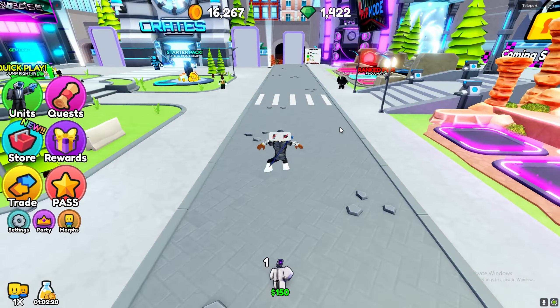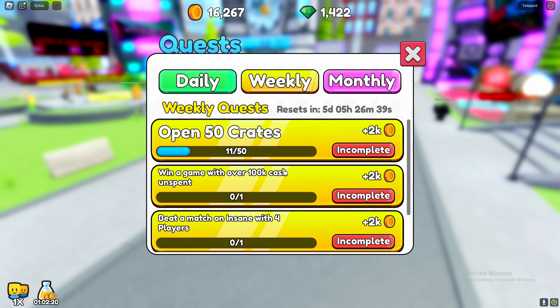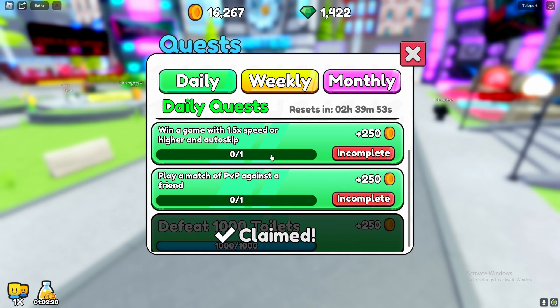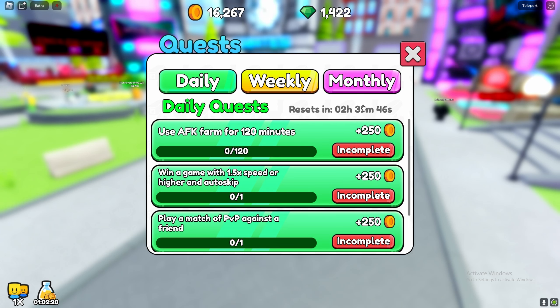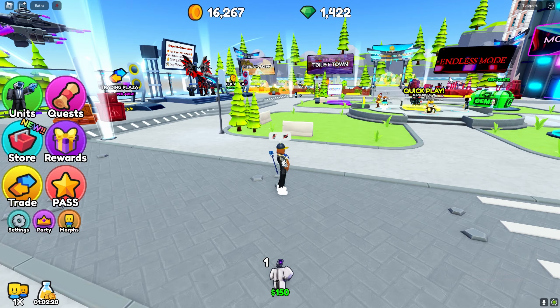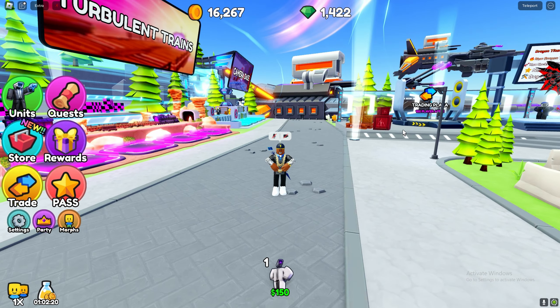Another tip is about your quests and pass. Don't focus on these, but if they are pretty easy — like win a game with over 100k cash unspent, beat a match with four players, or win a game with 1.5 speed or higher in auto skip — then go ahead and do those. The pass will also give you XP, and sometimes there will be quests you can do too. Sometimes they make you do different maps. I would not recommend doing Turbulent Trains on Insane because it will drive you insane. So, yeah, just don't do it.